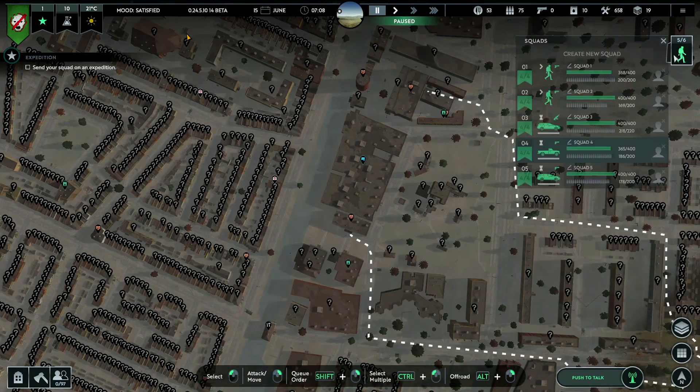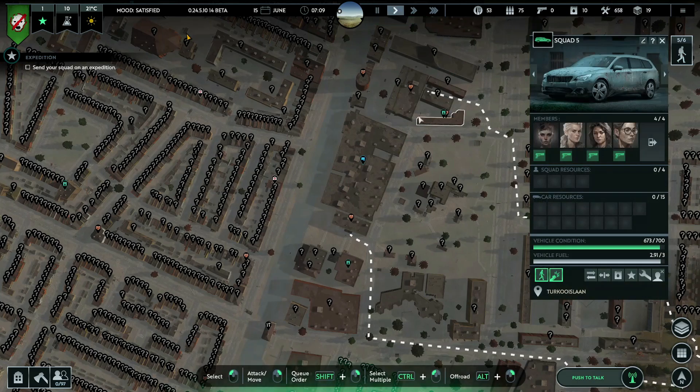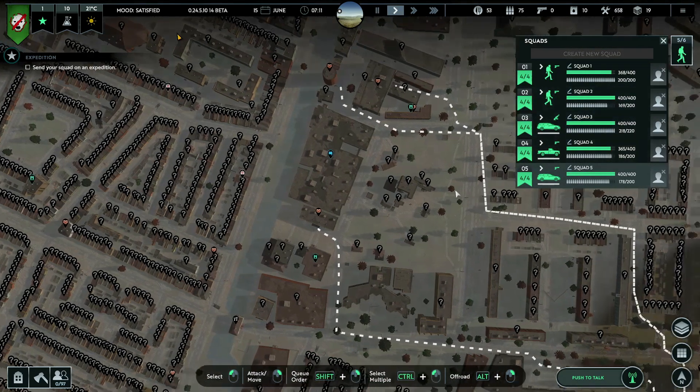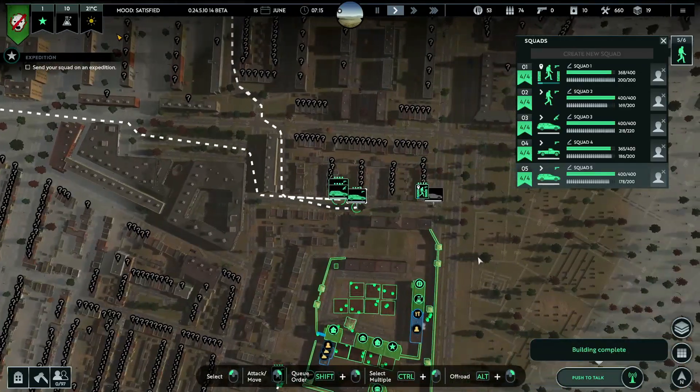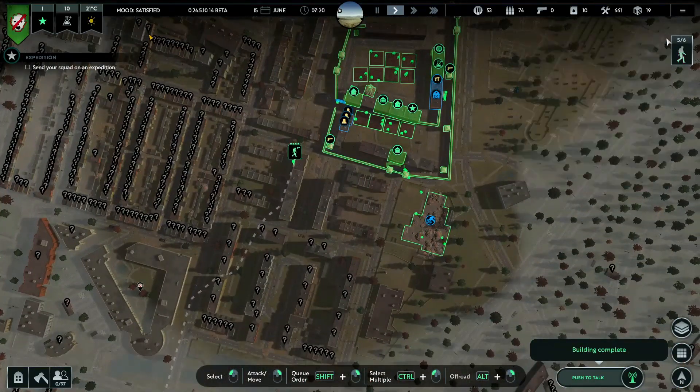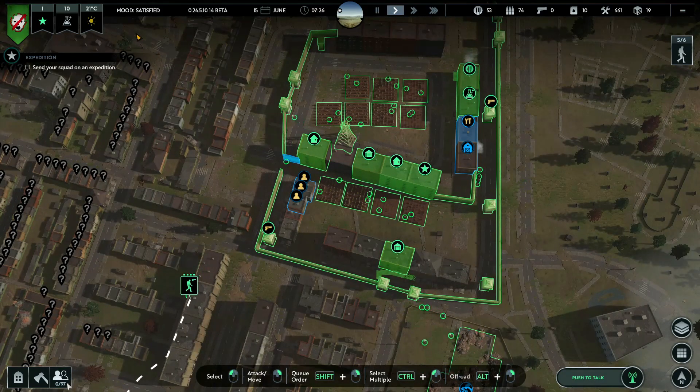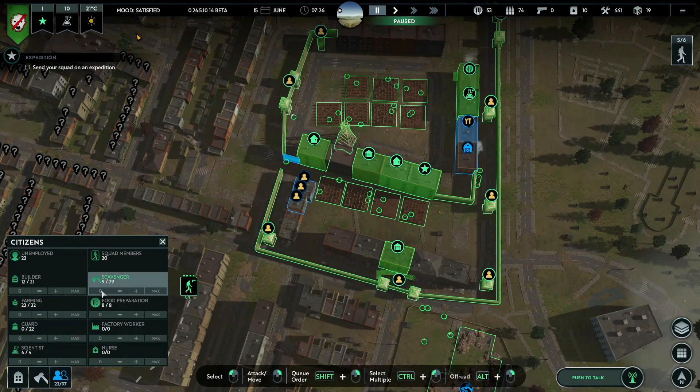Food is always a good thing - food ready for action. Are they all moving now? Let's do it. They're all going somewhere. Construction complete - that sounds good. Still tearing down this wall. Let's get my guards out so we get extra builders and extra scavengers - that will be good.